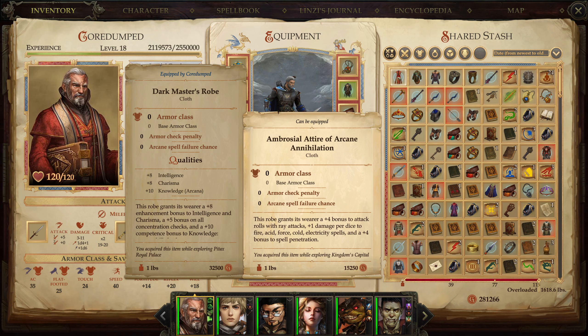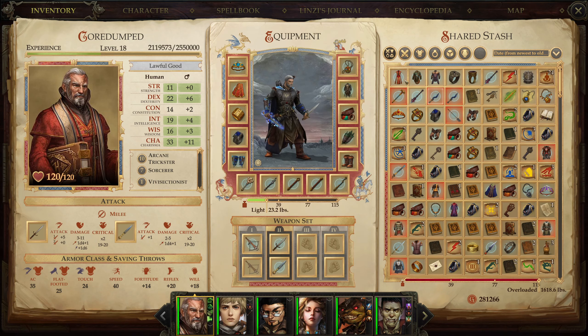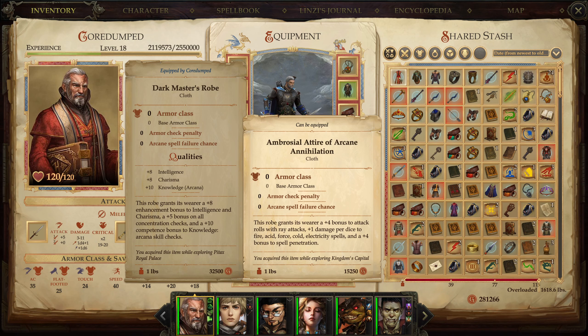This item is the masterpiece of that artisan. This robe grants its wearer a plus 4 bonus to attack rolls with ray attacks, plus 1 damage per dice to fire, acid, force, cold, etc. spells, and a plus 4 bonus to spell penetration. As much as I love my Dark Master's robe, it's going to go out. I'm going to lose 2 charisma, but I'd rather have all of these bonuses, especially the plus damage per dice rolled. We're going to have plus 3 damage per dice now with the bloodline, the necklace, and the robe.